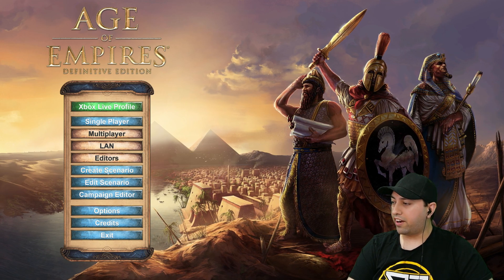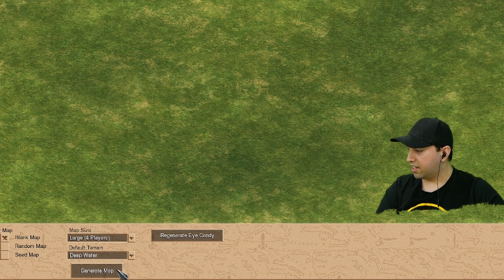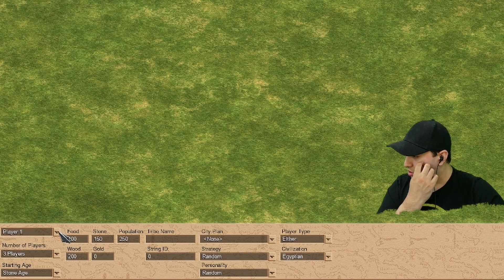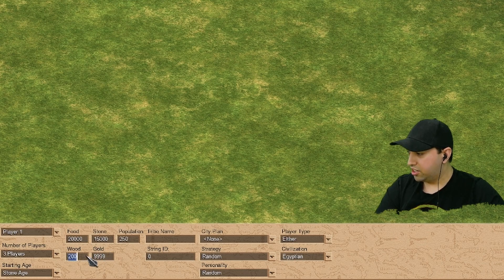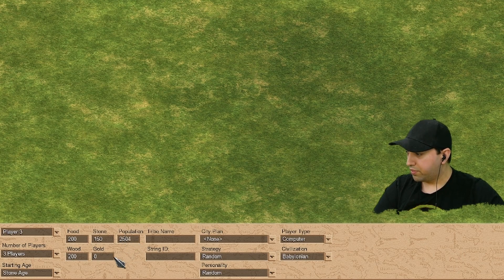So this is the scenario editor — pretty easy. We can change the map size; we'll leave it as large. Going to Players, we can put in three players and adjust their food and resources individually. For Player 1 I can give myself a boost — gold, let's put in a big number — and set population. For the other players we can set lower populations too.